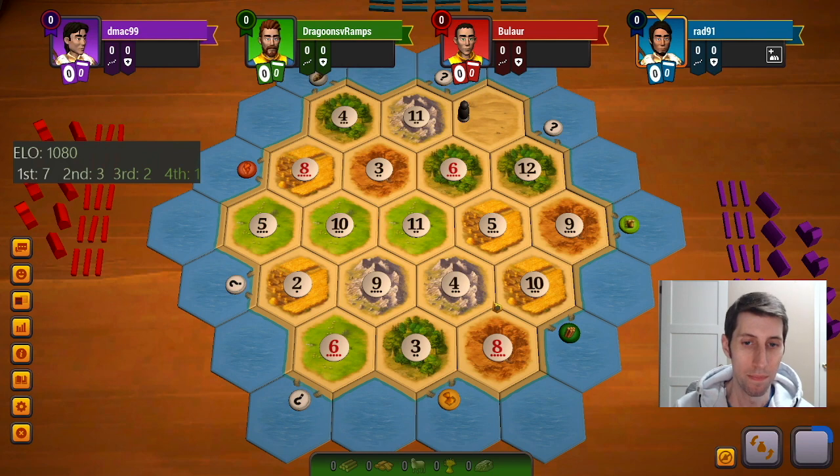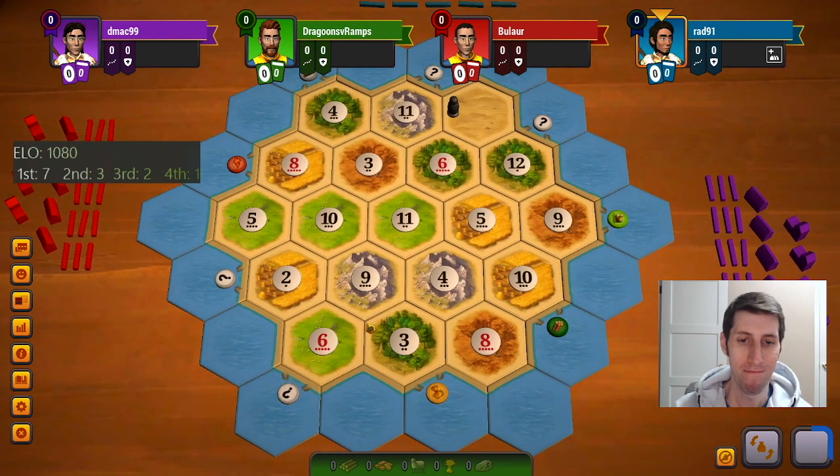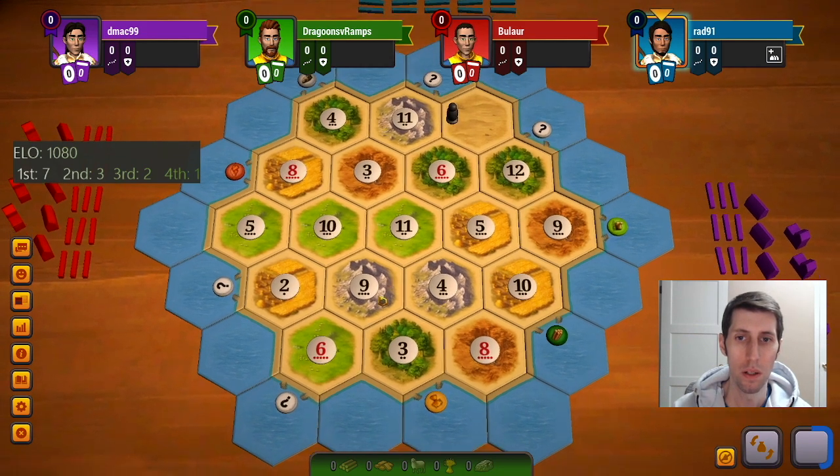I'm kind of liking this 10.84. 6.93 is kind of interesting because I feel like you can also get decent wheat. 8.4.3 would also be interesting if that's not taken.